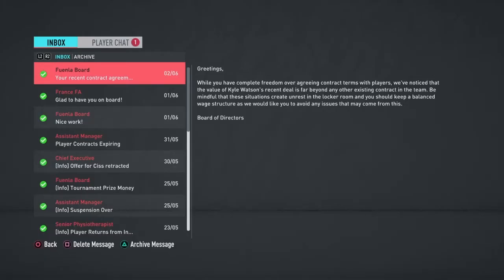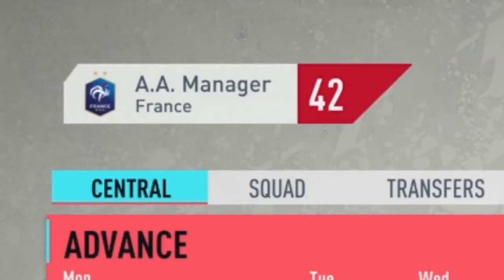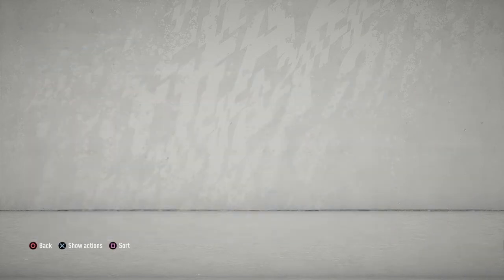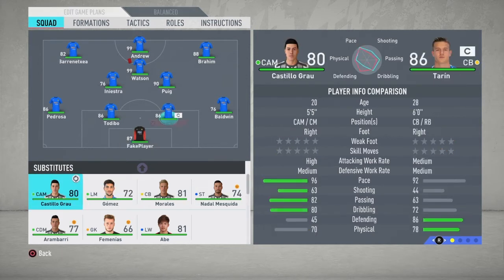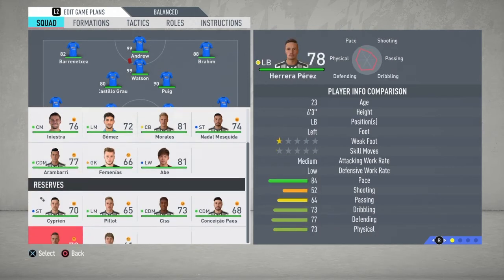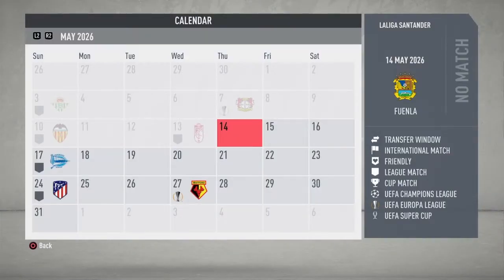A year later we get almost the exact same contract message, but we don't get sacked this time. Watson is still on 270k a week and is 99 rated. Iniesta is leaving though. We also have Ricky Pooch at 90 rated, Jake Andrew at 99, and Brahim at 88. Castillo Grau, who we got from the free agents, is 80 rated at only 20 years of age — amazing. Hiroki Abe is also increasing in rating, but what matters most is Fake Player and our two OP created players who've already hit 99 overall.